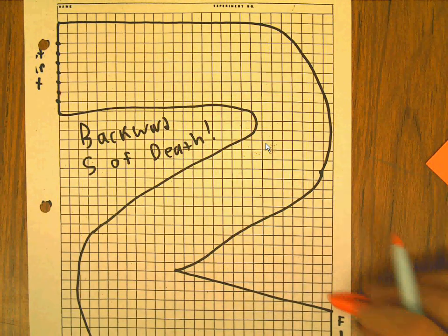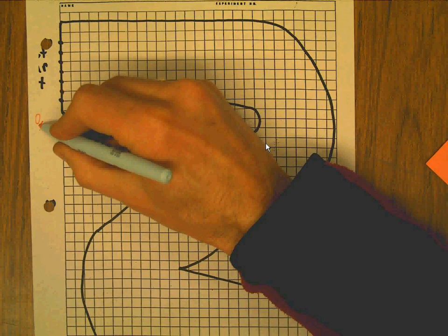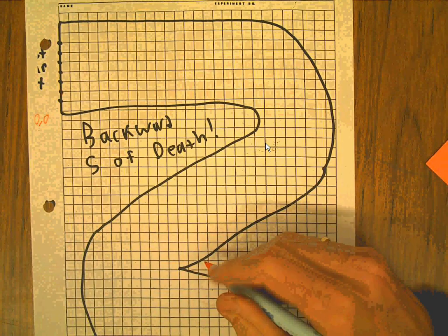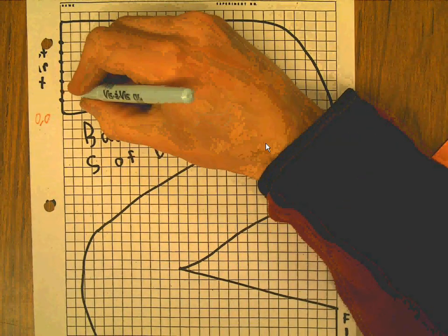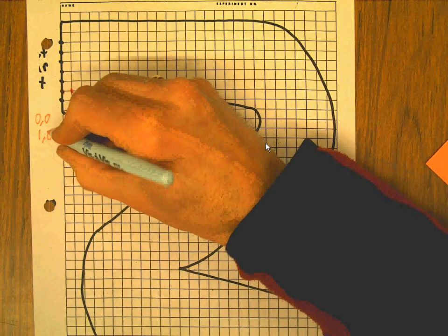The rule is you can change what your move is by one every turn. So right now, to start with, my move is zero, zero. And I'm going to move over one, so now my move is one over, zero up or down.